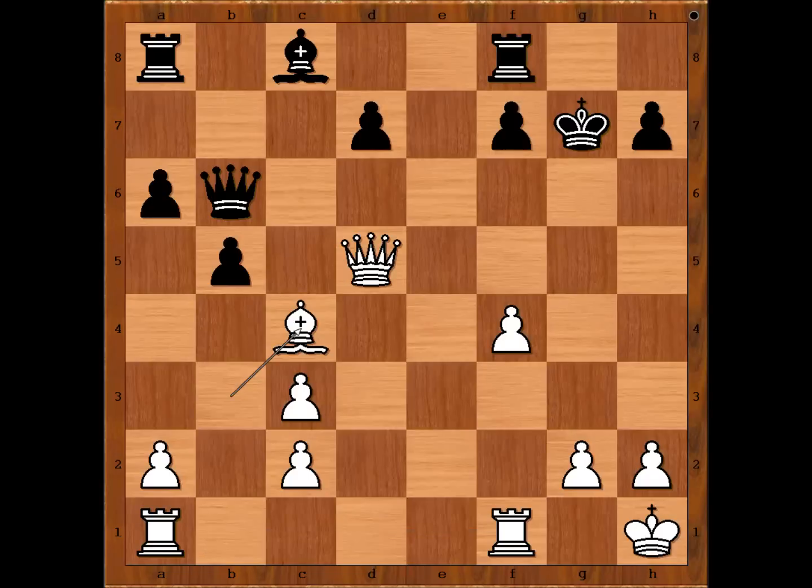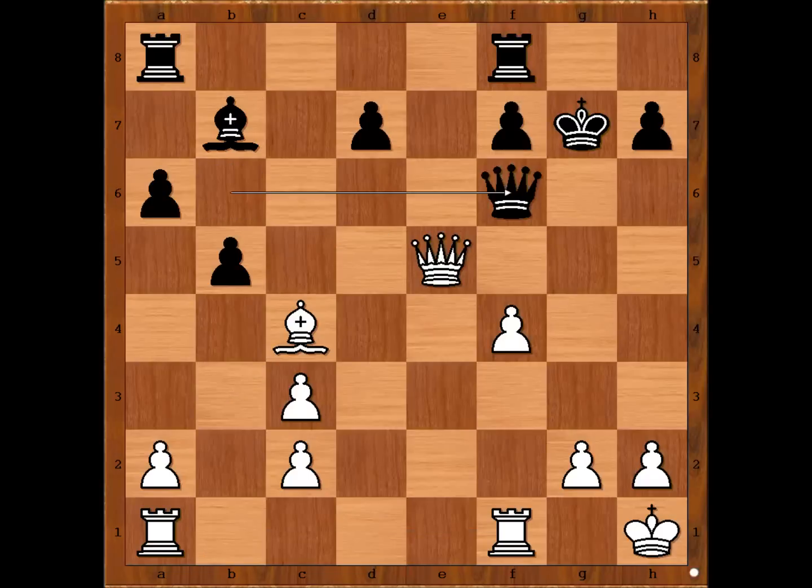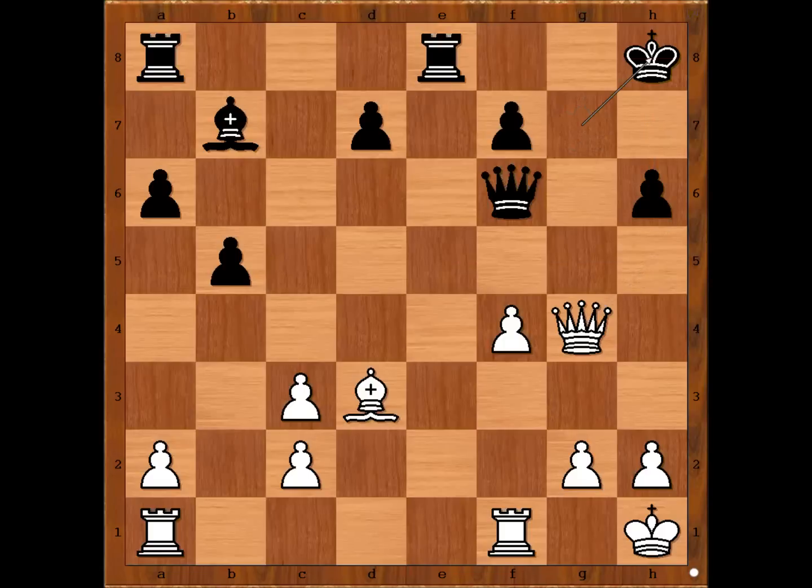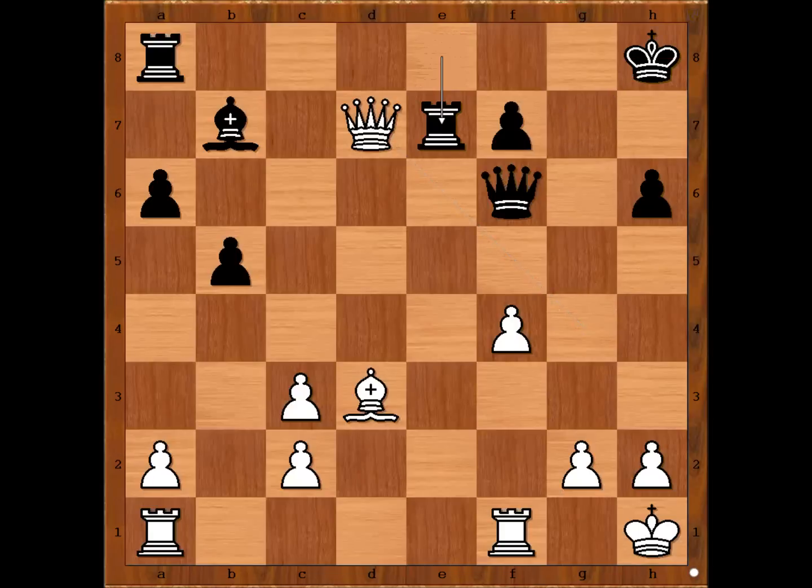Reti played the best move: bishop to b7, attacking the queen. Queen to e5 check, queen to f6, bishop to d3, rook from f to e8 attacking the queen, queen to h5 threatening queen takes on h7, h6, queen to g4 check, king to h8, queen takes on d7, rook to e7 attacking the queen, queen to d4. And the queens are exchanged.